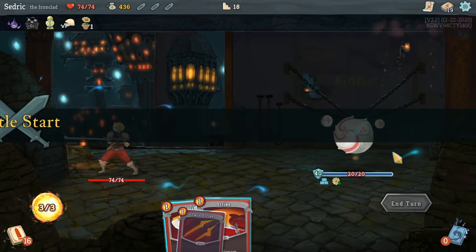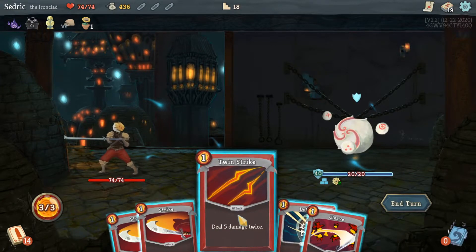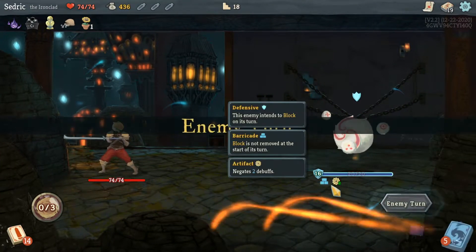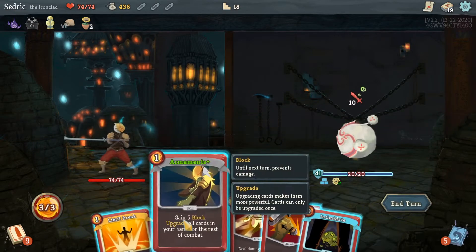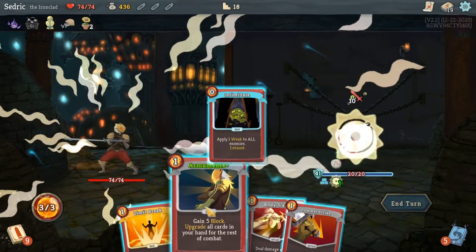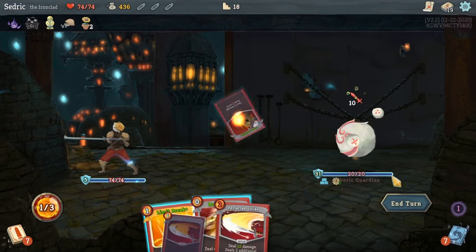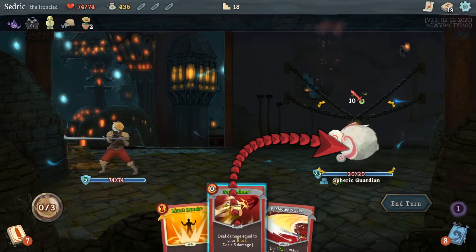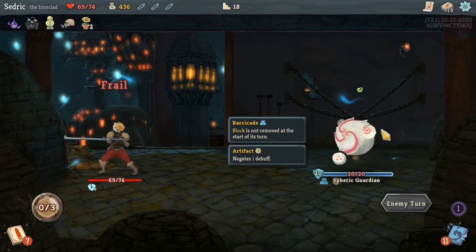Of course I get the Spheric Guardian. He's gonna defend first turn and already has 40 HP — we're just gonna try to hit him. We're gonna Intimidate him, Armaments, Pommel Strike, then Strike, and Body Slam as well — that'll put me to deal 20 damage next turn. Pretty good.